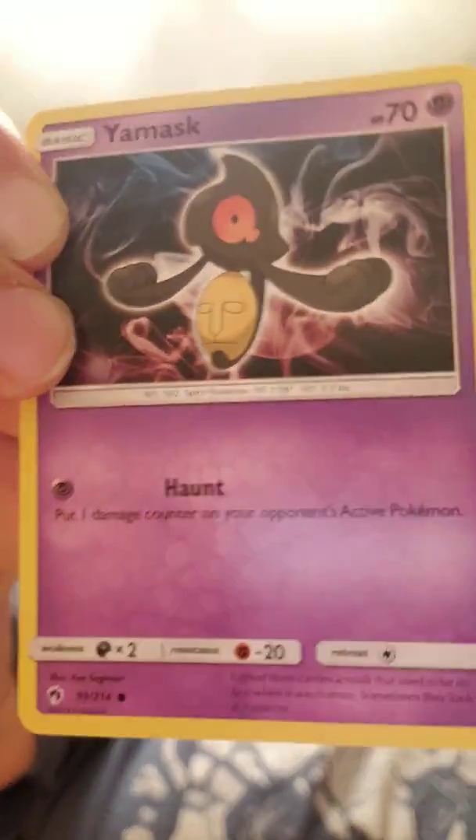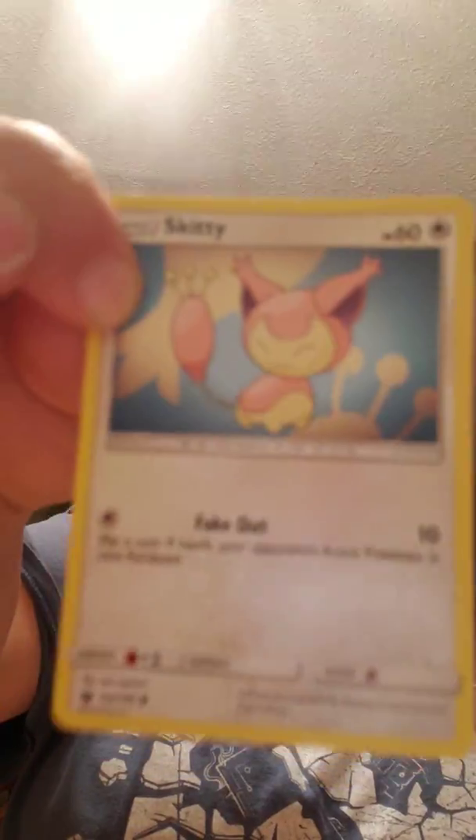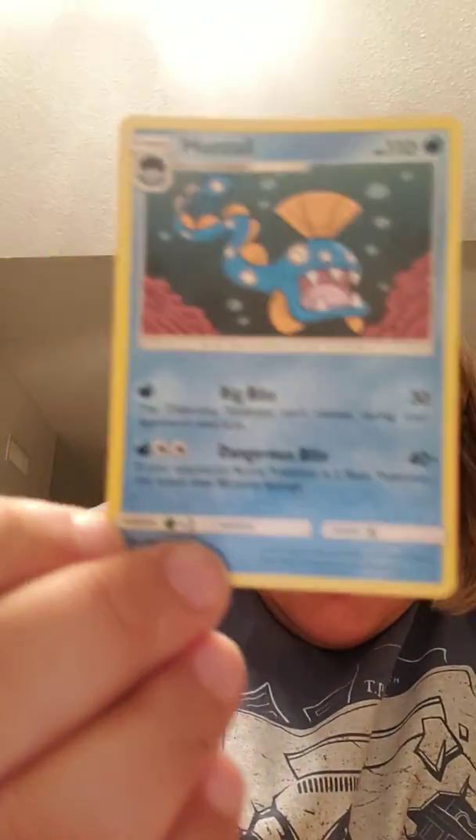Don't want to ruin my cards. We have a Alolan Meowth, an Energy, and a Yamask — however you want to pronounce that. And another pack — oh, I see a Celestial Storm here with Jirachi on the front. We have a Skiddo. Oh actually I got a Rare — a Huntail as a Rare. I'll put that to the side as well. And a Belltower.